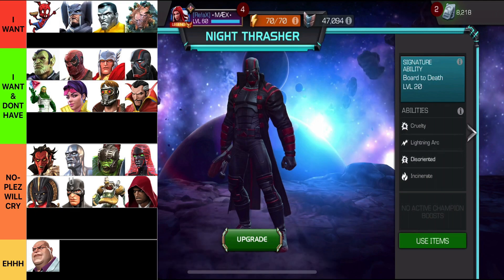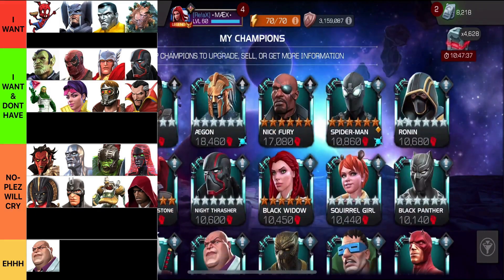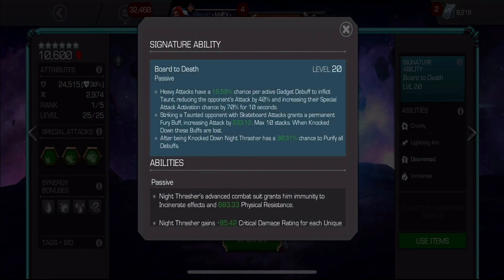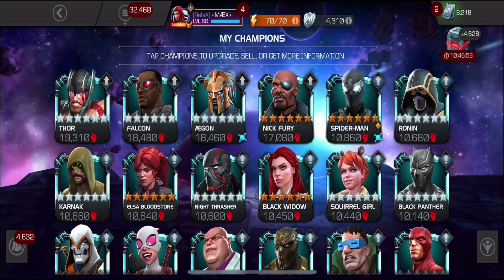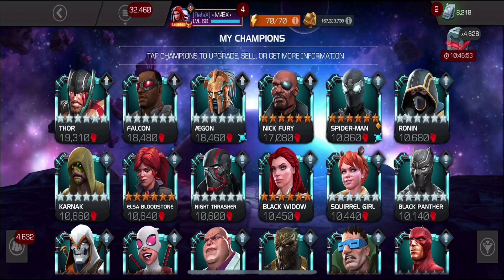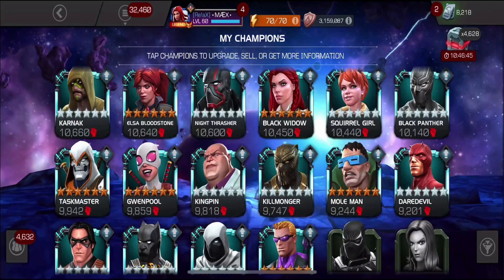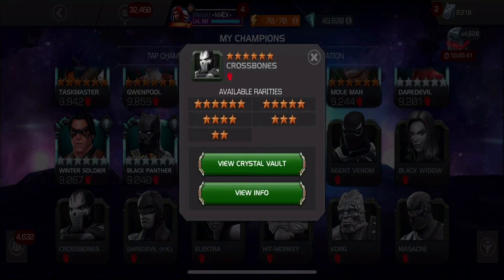Oh, this sucks. Oh well — on to the next crystal, guys. We're gonna be opening one more, not for the 15k though — just another one for 13,000 shards. We're gonna see what comes out of it. I really want those new champions, especially like the top row I mentioned. There are a lot of bad champions we can get — it's a scary situation. I'm going to leave the video as it is. This is sad — I didn't realize I had Crossbones, and there's Kingpin — I already have him too. Wait, do I not have Crossbones? I think I got him confused with Kingpin. I can't believe I didn't even add him to my list.